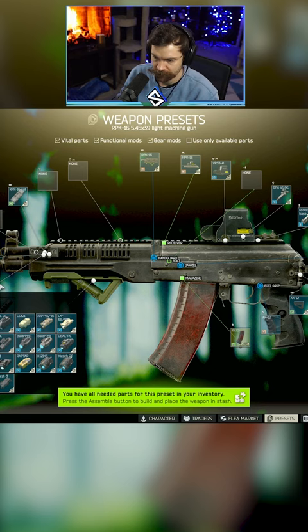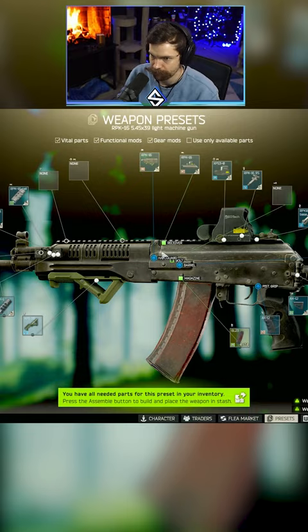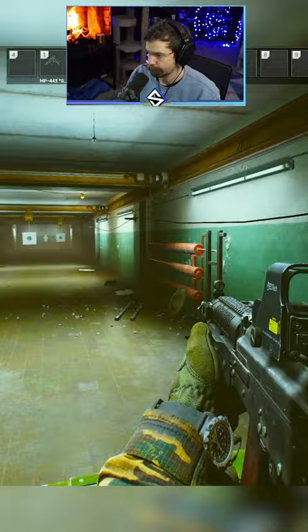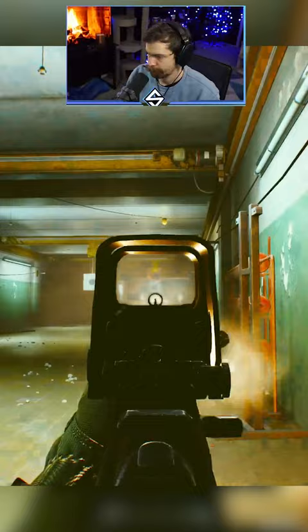Add a flashlight or any type of tac device you like, and any sight you want. You don't need to change the butt stock or anything like that — it's pretty much ready to rumble out the gate. It's less than 100k to build and performs really well. It's definitely got some kick, especially side to side, but for less than 100k it definitely holds up.